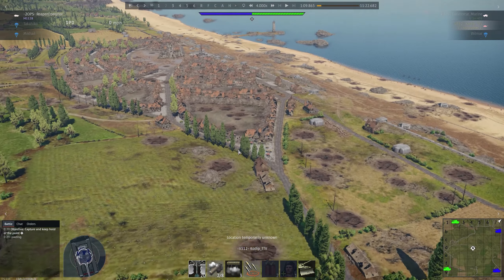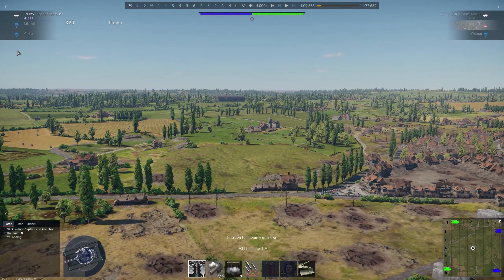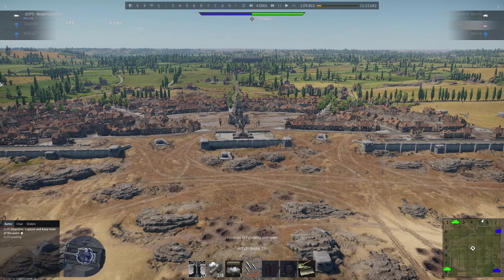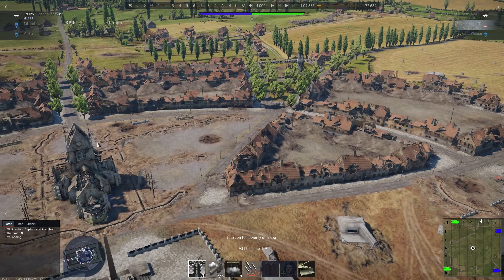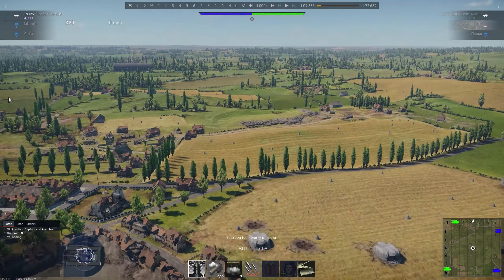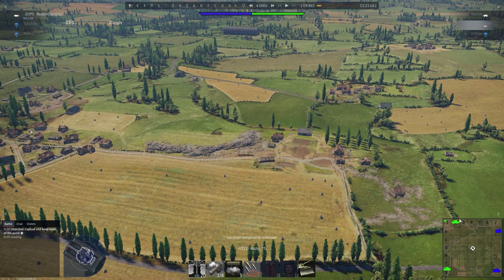Looking over here, I haven't seen anything substantially different other than not having to go up the hill to get to the C point. In Normandy itself I don't see anything different — the obelisk is still there, everything looks the same. I do like how they've piled up stuff here so you can't get in there, because there were some spots where you could get in. Some big changes for Normandy but I think they are good changes. Oh wait — this rock is new, that's new, I didn't even notice that!